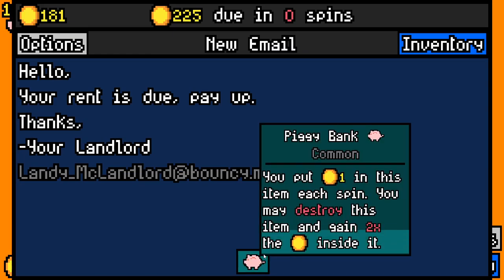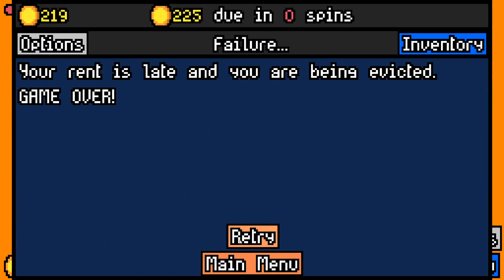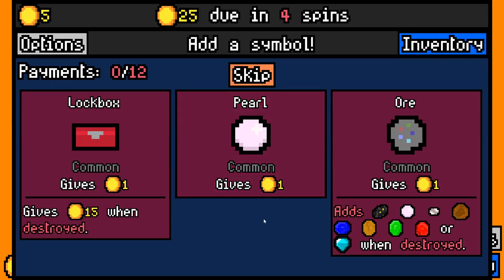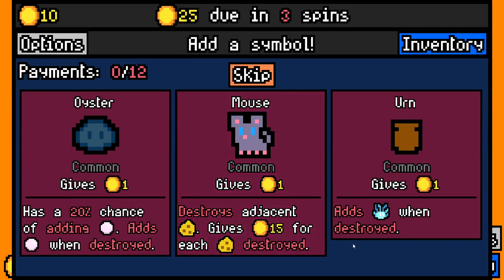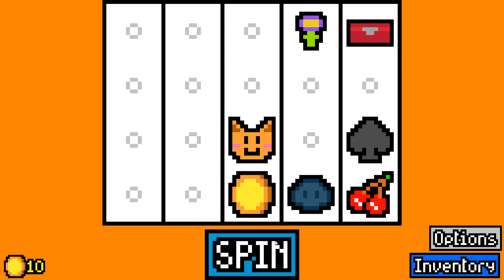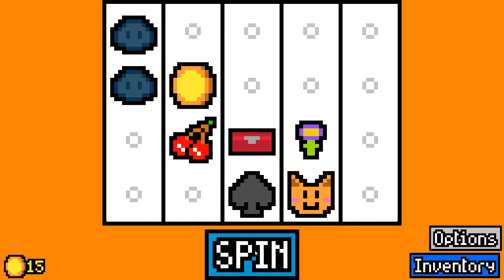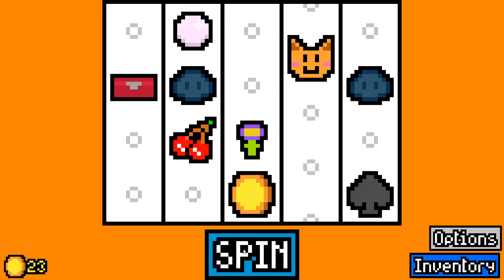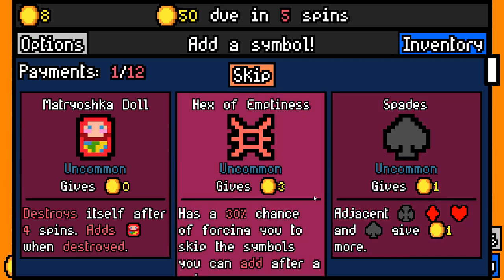We didn't quite afford rent there — we were like six off. We didn't get any of the synergies we needed that run. This game has very quick turnover; it's very likely that you lose your runs if you don't get the synergies early on. We can go for the oyster again — we played this last time and grabbed a few oysters and got a bunch of pearls. It's a very risky play, but it can make for some greatness.